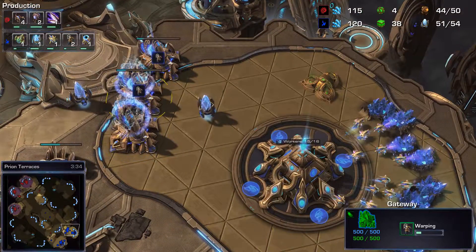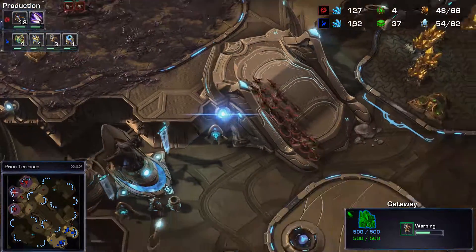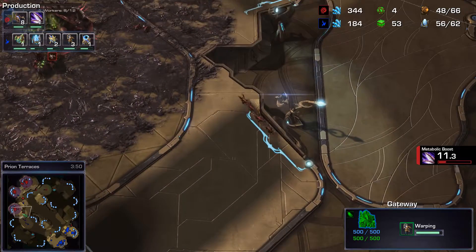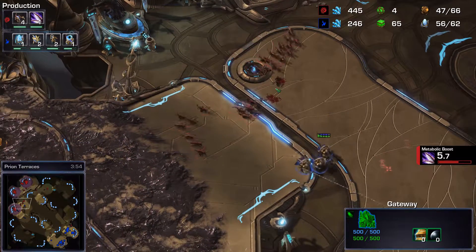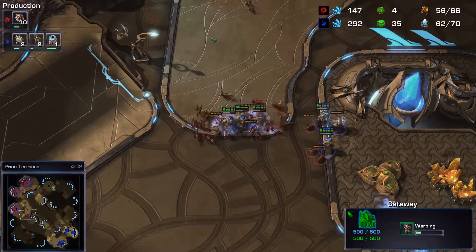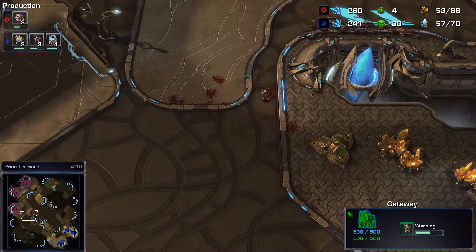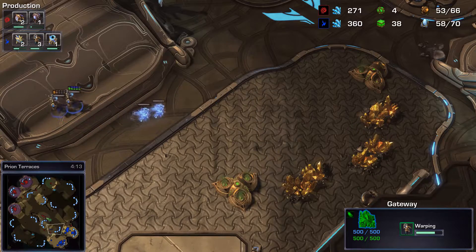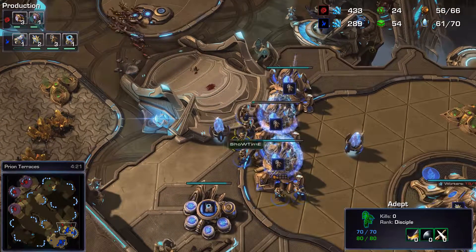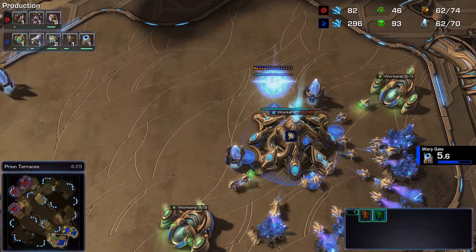Showtime is going pretty much all-in with this double-base play - nine adepts currently on the way. Firecake's overlord sees this perfectly - three adepts already on the field and more coming from the gateway, so he knows to expect a bigger army. More and more adepts being produced. Meanwhile Firecake is producing lots of zerglings and waiting for metabolic boost. Once it's up, he can combat the adepts easily. Metabolic boost kicks in - the zerglings surround and four adepts are taken out before psionic transfer saves the rest.